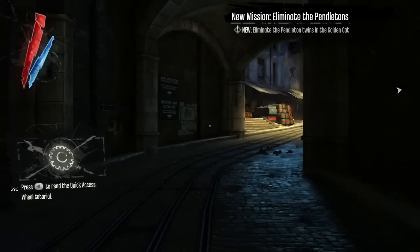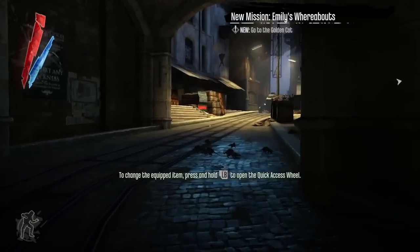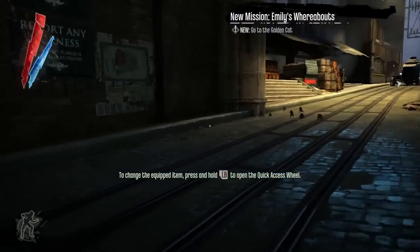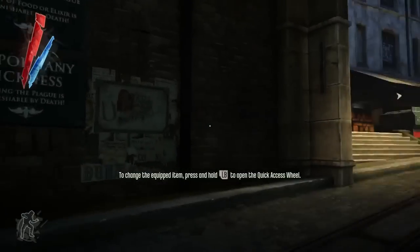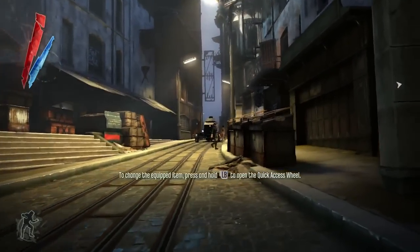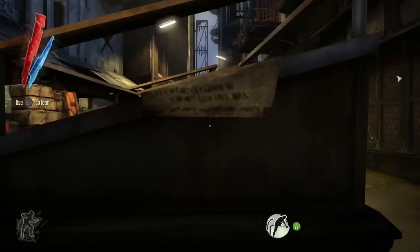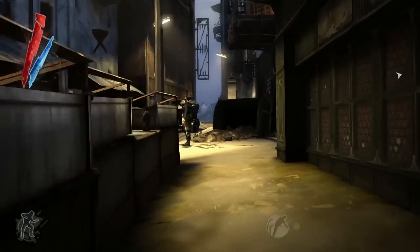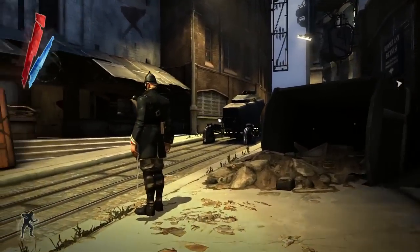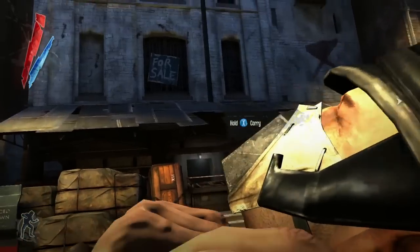The mission in Dishonored that we're showing you today takes place in a bathhouse called the Golden Cat. Even in the middle of the terrible plague gripping the city of Dunwall, the corrupt aristocrats are partying like there's no tomorrow. In this mission, you have to track down the Pendletons — Lords Custis and Morgan Pendleton — who are corrupt members of Parliament. We're going to play this demo twice; the first playthrough is going to be stealthy, as non-lethal as possible.